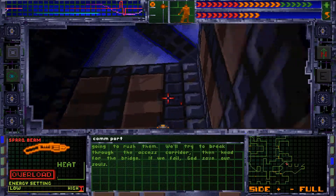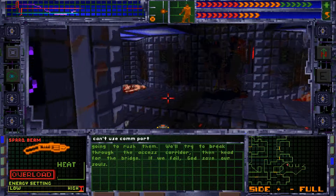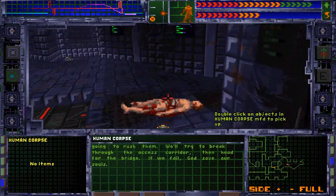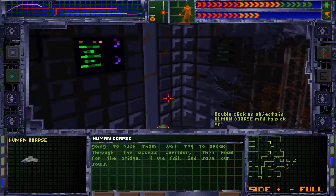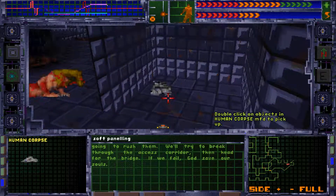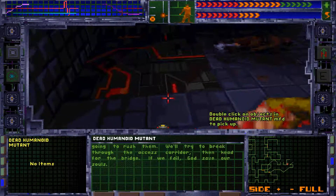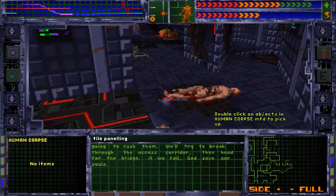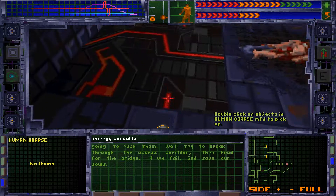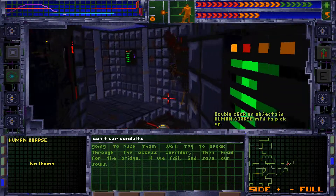Just checking for the old secret panels - you never know. These corpses don't really have much on them either. What's this - another stun gun? I thought that was a lift at first.